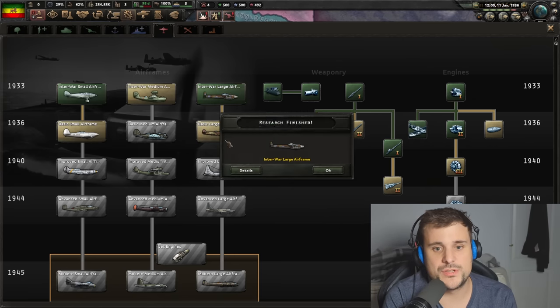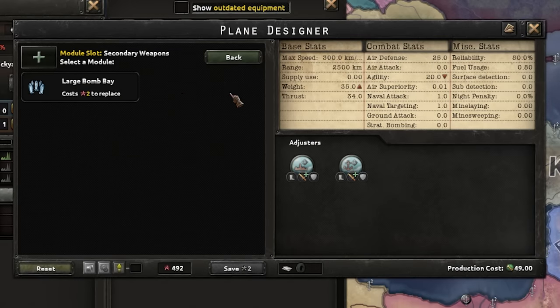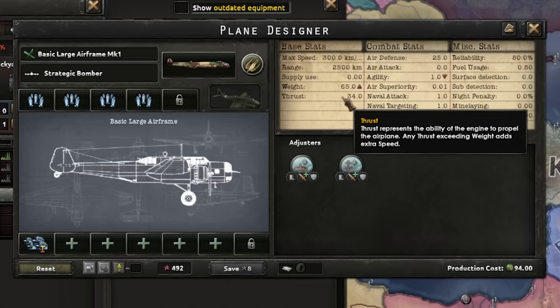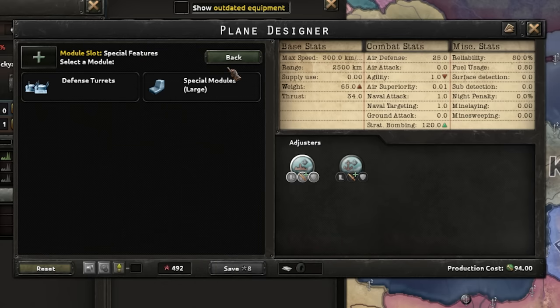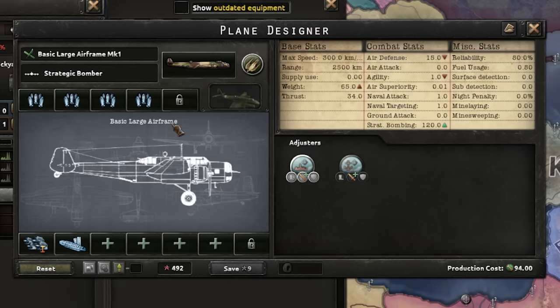A good example is a large airframe - it has more slots. You can add a large bomb bay, reconnaissance camera, loads of bombs. Right now it has four level-one engines with thrust of 34, but the weight is 65 - I cannot save this because this plane will not be able to take off carrying too many bombs. But overall we'd get a massive strategic bombing value of 120. There are also upgrades that give more strat bombing. With 'non-strategic materials' you can actually make a strategic bomber that does not require aluminium.